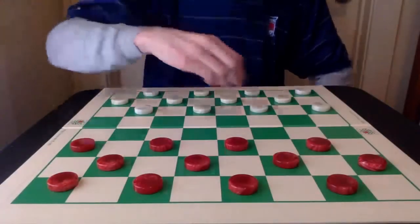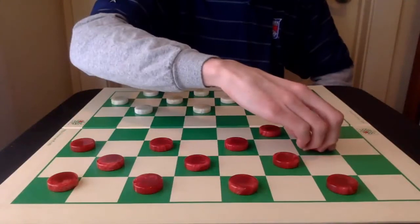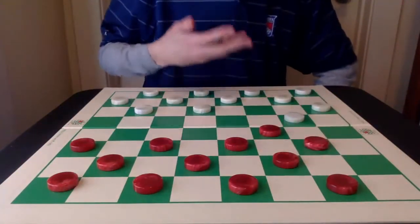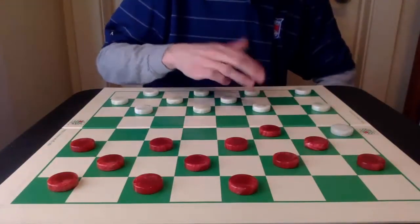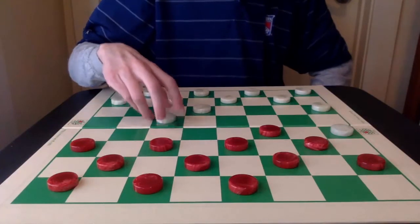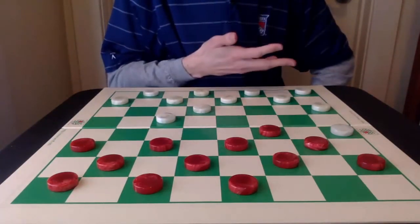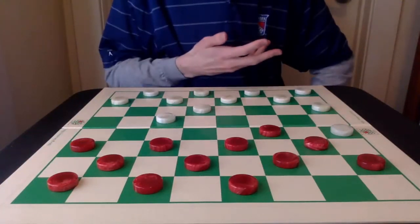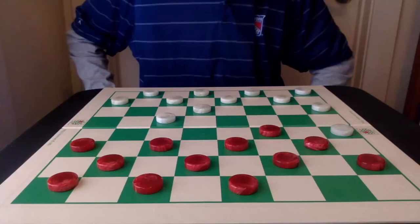Number 2: 9-14, 22-17, and 5-9. I've always really liked this opening, whether the 25-22 attack is played or the 24-19. There's some really great play in both mid-games, all of varying degrees of difficulty. Understanding each one has contributed to my greater understanding of checkers.